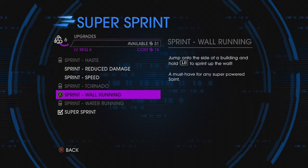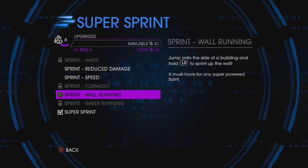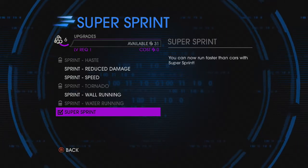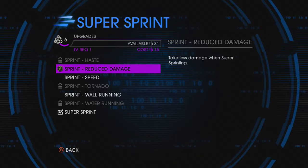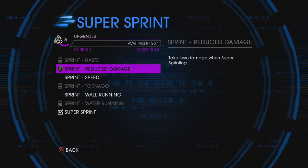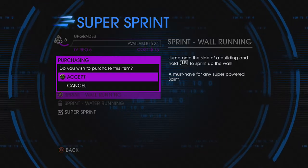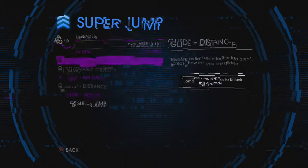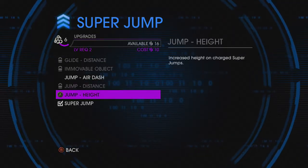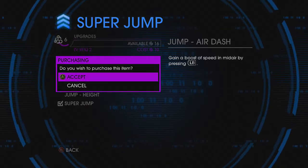Let's see what I'm doing with my powers. So, wall running — run on to the side of a building and we'll just sprint up. Must have... Superpowered Saint. Super sprint — oh, I already have that one. Increase speed. Take less damage when super sprinting. Okay, we'll go with that one. And then let's get one of these jumping ones — increase height from charged jump, gain a boost of speed in midair. Ooh, that could be really useful.